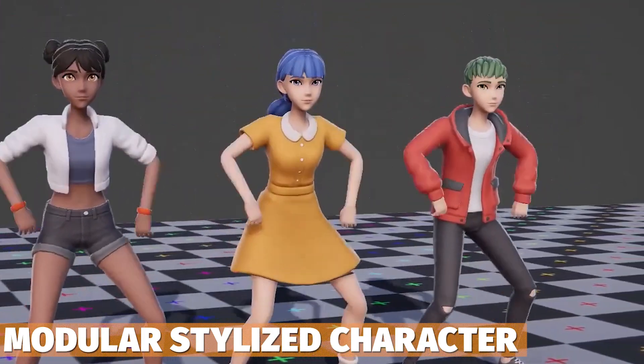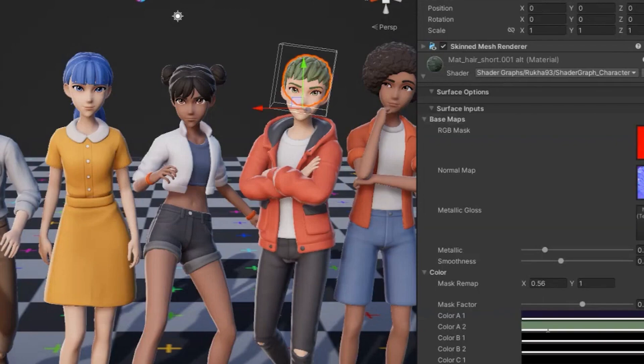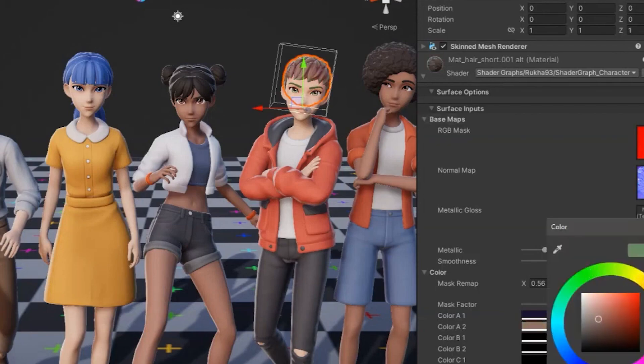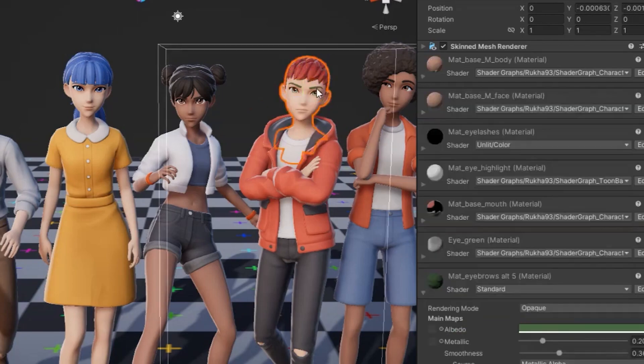The Modular Stylized Character includes a selection of modular parts for different characters. You can customize male and female body types with full humanoid rigs, four different eye shapes, various hairstyles, tops, bottoms and footwear.